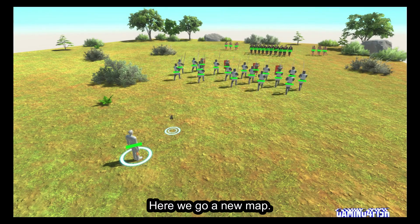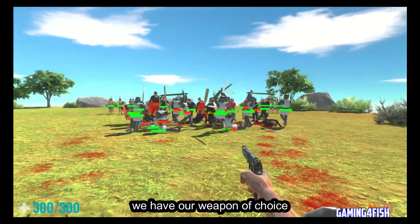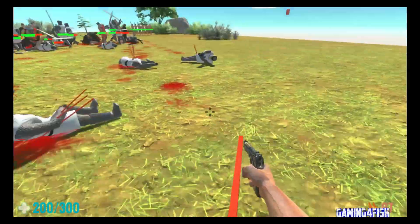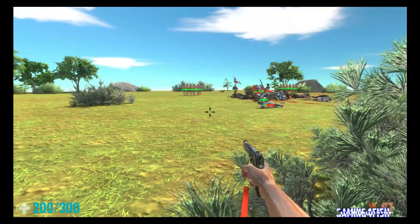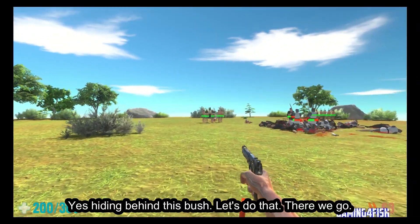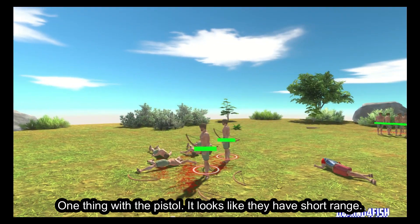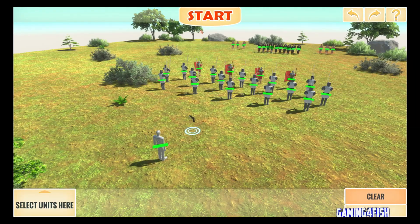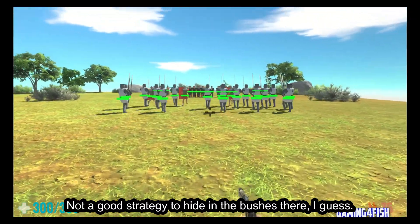Here we go, a new map. We have our weapon of choice, which is a pistol. Yes, hiding behind this bush — let's do that. One thing with the pistol, it looks like they have short range. Oh, we lost. So that is not good. Not a good strategy to hide in the bushes there, I guess.